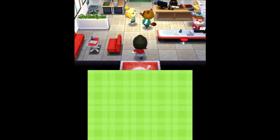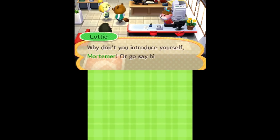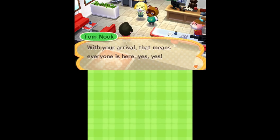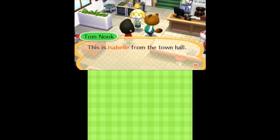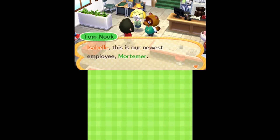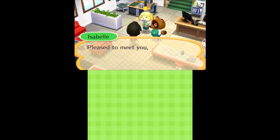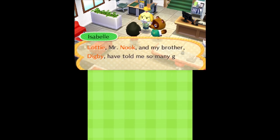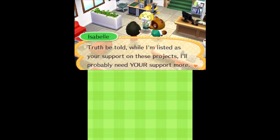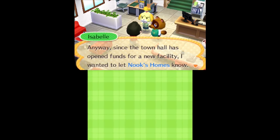Nook's gonna be here today. Isabelle is here! We're gonna decorate for Isabelle? Greetings, Mortimer. With your arrival, everyone is here. This is Isabelle from Town Hall — she is supporting our company's new town development procedures. Isabelle, this is our newest employee, Mortimer. While she is relatively new to the design game, she will not disappoint you. Pleased to meet you, Mortimer. I'm Isabelle. Lottie, Mr. Nook, and my brother Digby have told me so many great things about you. Since your town hall has opened funds for a new facility, I wanted to let Nook Homes know.